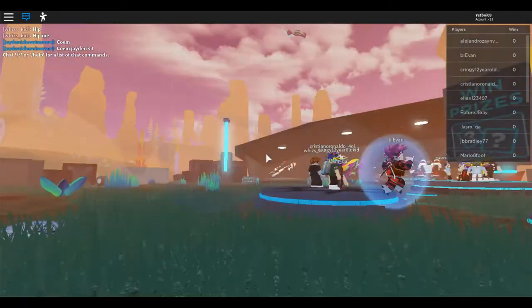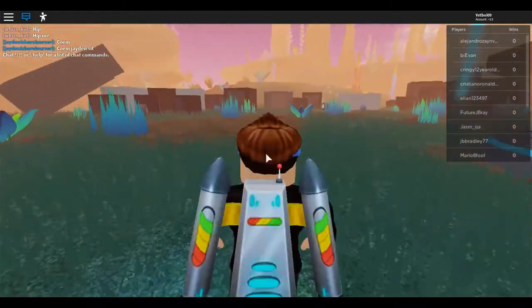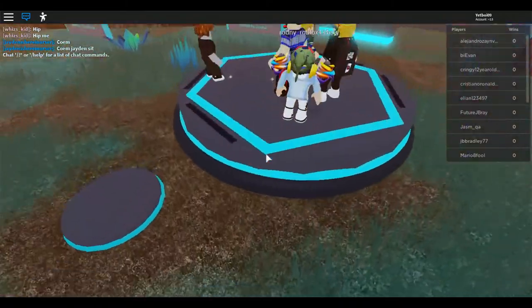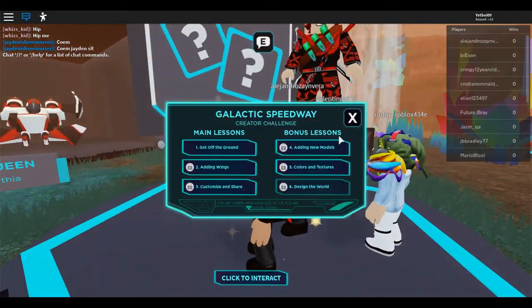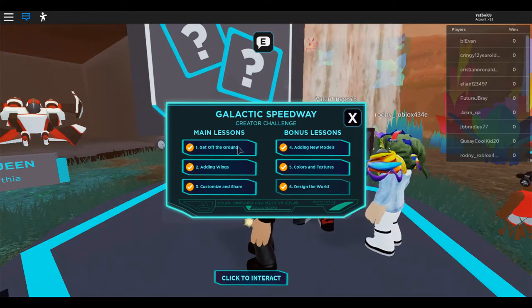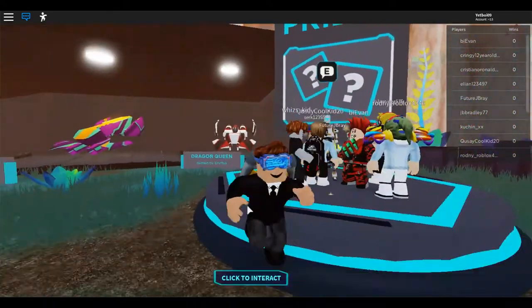I got these cool motherboard glasses right here and this cool jet pack. So what you want to do is go over here, then click E if you have a computer. I already did all the lessons — what you want to do is complete all of these lessons and you will get items and badges.